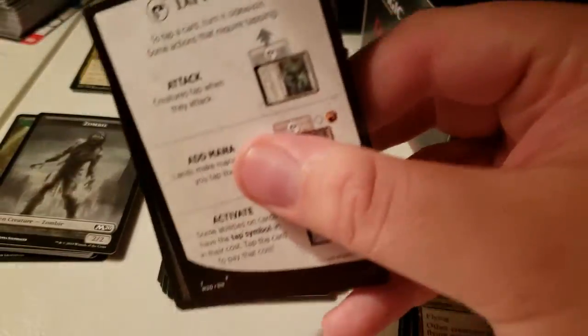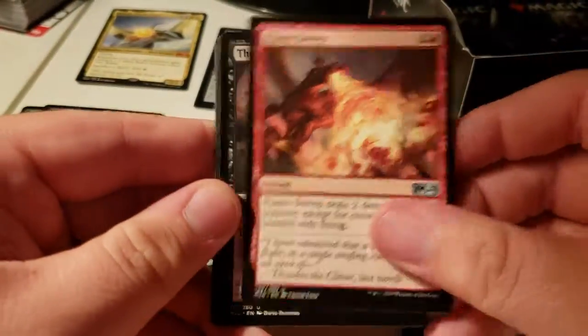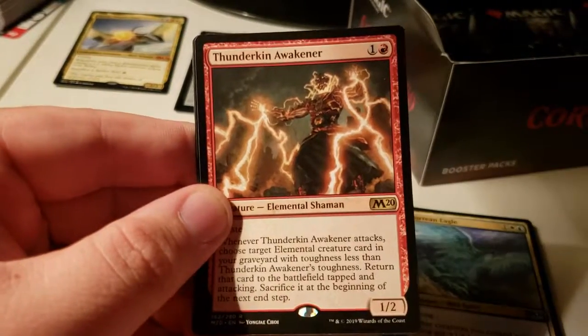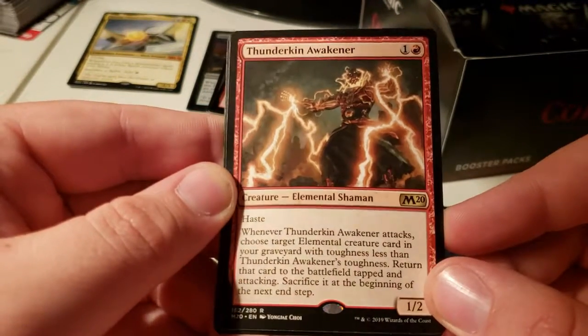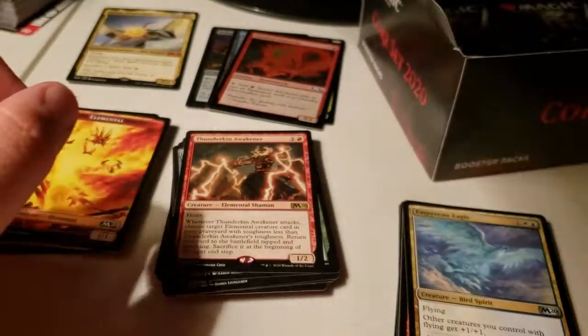So far at least, all my luck went to the... I'm not going to say any more than that because I don't want to spoil things. Corpse Knight — is it a 2/3? Nope. Ooh, Thunder Can Awakener: when it attacks, choose an Elemental in your graveyard with toughness less than its toughness, return it to the battlefield tapped and attacking, then you exile it. The Elemental token's smashed again — same corner too.